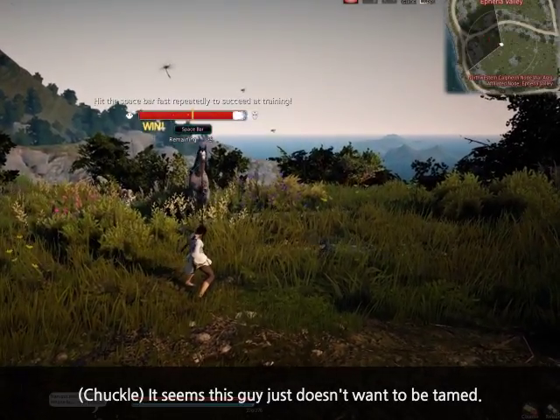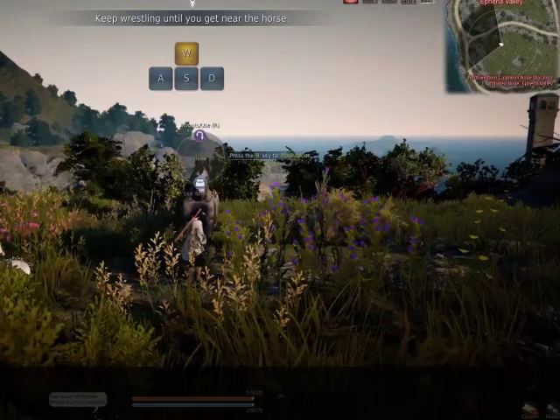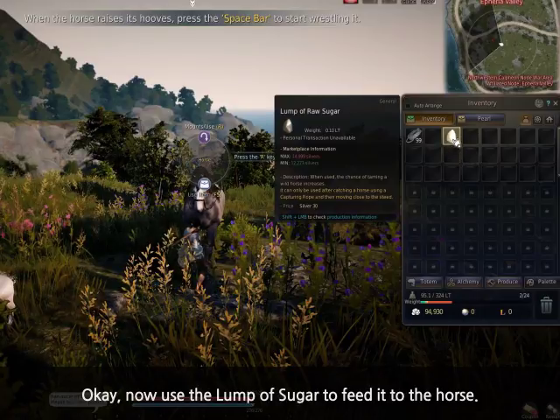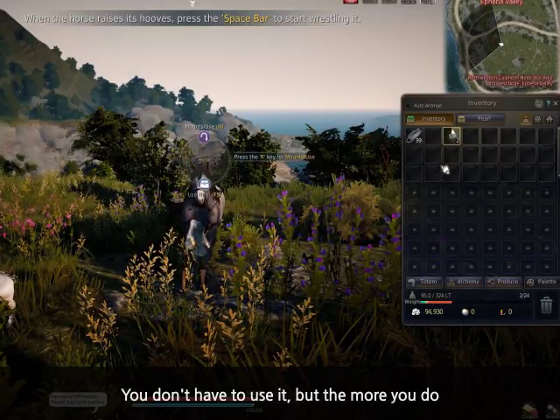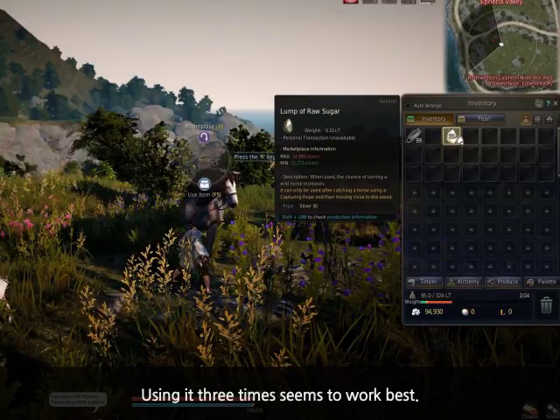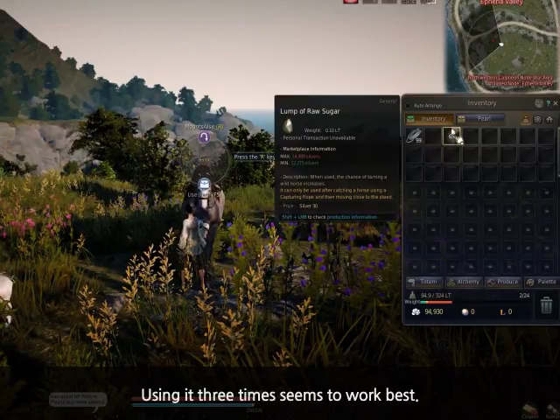It seems this guy just doesn't want to be tamed. Now use the lump of sugar and feed it to the horse. You don't have to use it, but the more you do, the better your chances of taming a horse are. Using it three times seems to work best.